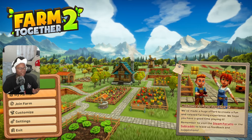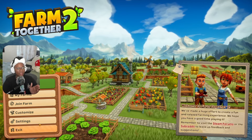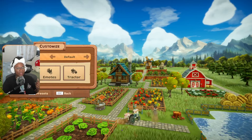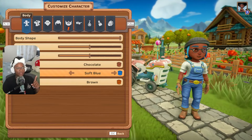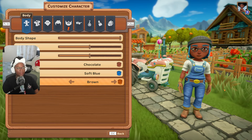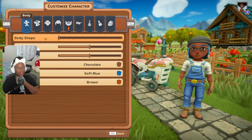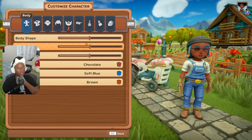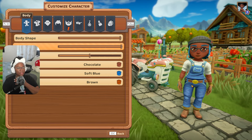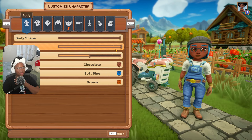When you first get to the menu you'll see your farms, join a farm, customize settings, and exit. What I didn't know until way later was that you customize your character first. You get a whole body shape slider which makes you more masculine or more feminine, or anywhere in between for our non-binary folks. There's also a weight slider.